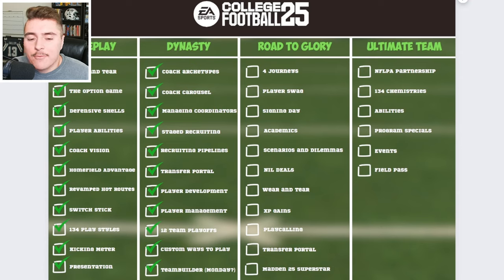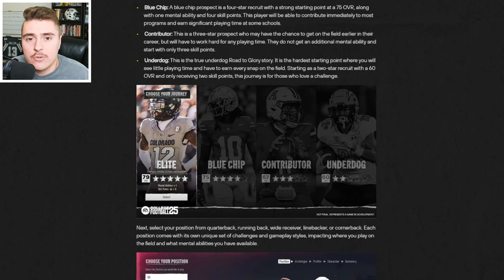Road to Glory — another iconic, really fun mode — is brought back to College Football 25. This time you get to start off with four different journeys, and unfortunately there is no high school football. You choose from being a five-star, four-star, three-star, or two-star prospect, and that directly affects your overall and progression.